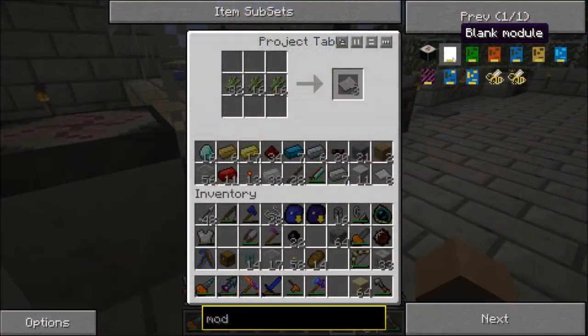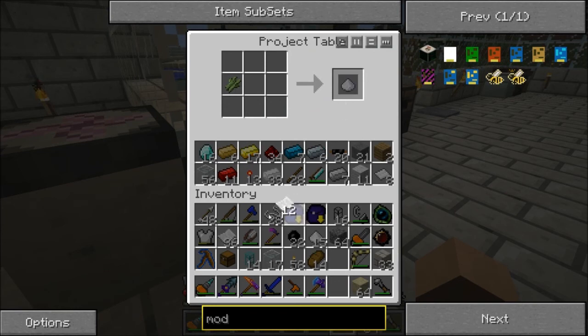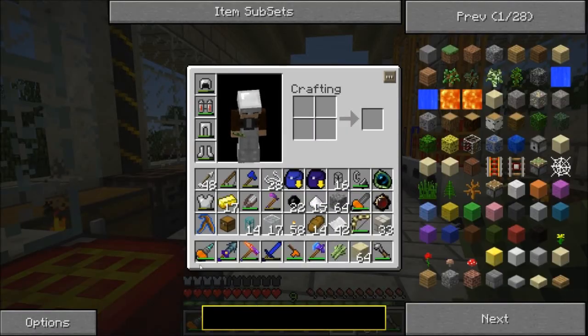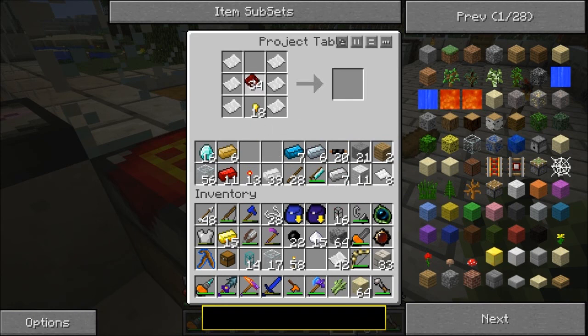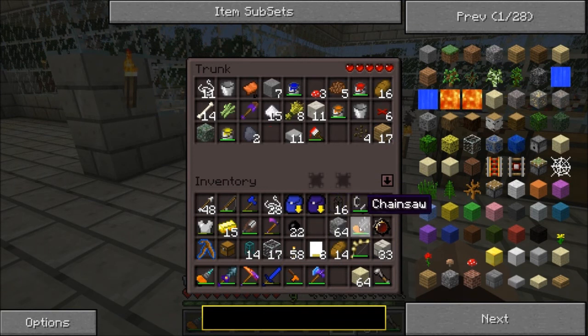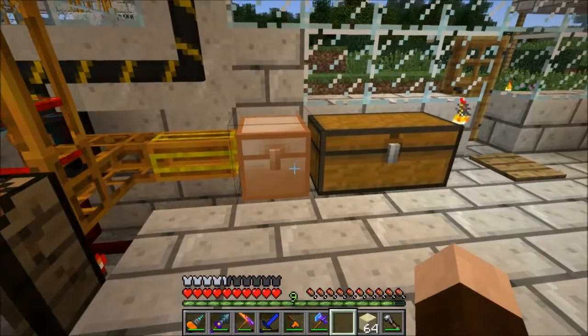One thing I'm gonna start making is blank modules, which require paper, redstone, and a gold nugget. Grab a whole stock of paper. Oh yeah, I need gold nuggets — that's annoying. Grab a few. I'm gonna start throwing things on the ground again, I'm always full. Put the paper in here and just gonna make a bunch right away. I made myself a copper chest here. This particular chest is gonna be the default route for the logistics system.